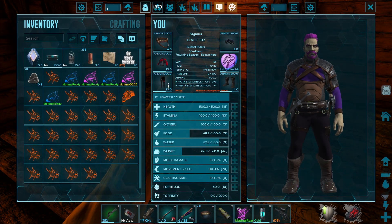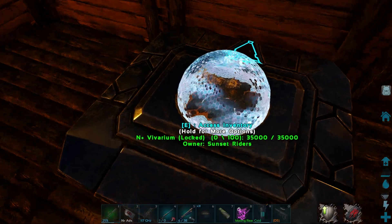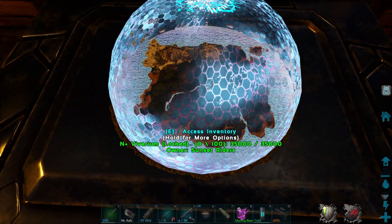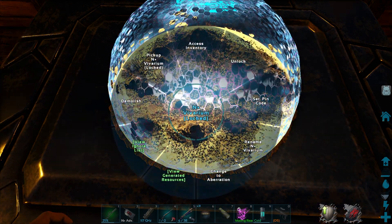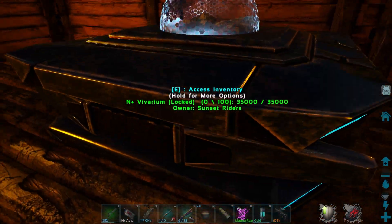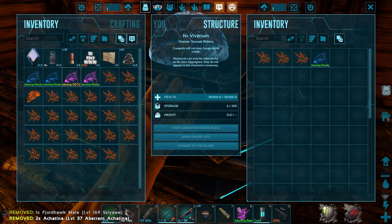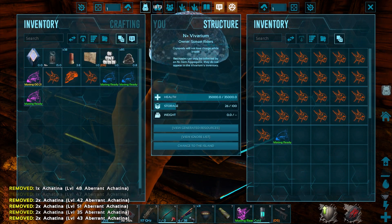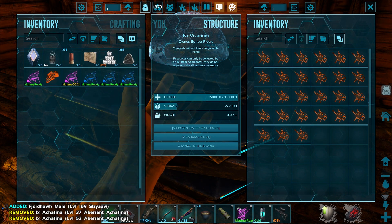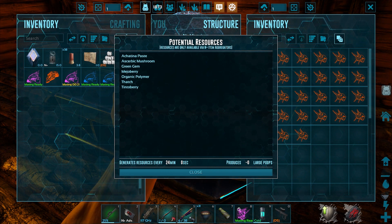I messed up the snail. Vivarium has power. I believe we can actually change which island it is — it is currently the island. Change to Scorched Earth, change to Aberration — they can be where they came from. So they are all actually aberrant snails. We'll grab the stuff out of there we don't want. Vivariums are crazy in that they're like a world within a world. View generator resources: achatina paste, mushroom, green gem, mayo berry, organic polymer, patch, and tinto berry — every 24 minutes.